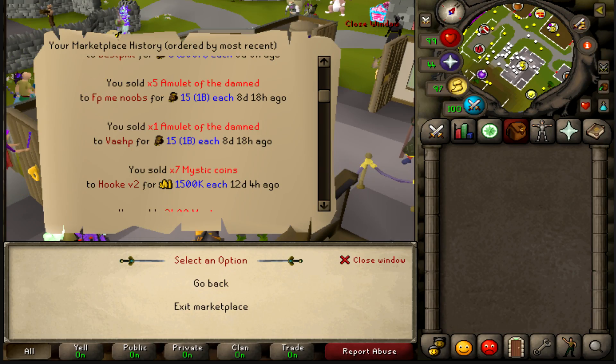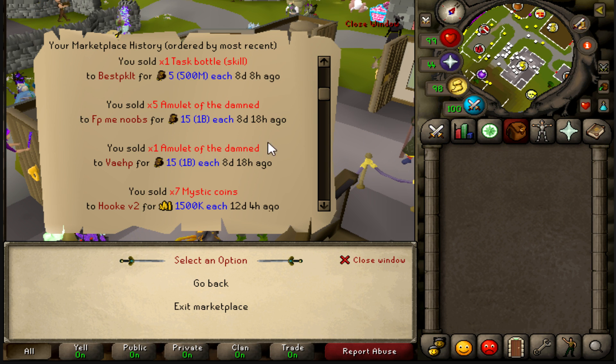Just to recap everything before we start this video - we did end up selling six of our Amulet of the Dams, as they rose in price on a new update. So glad I actually saved them rather than just trying to dump them into the trading post, because we actually made a lot of profit off of that.